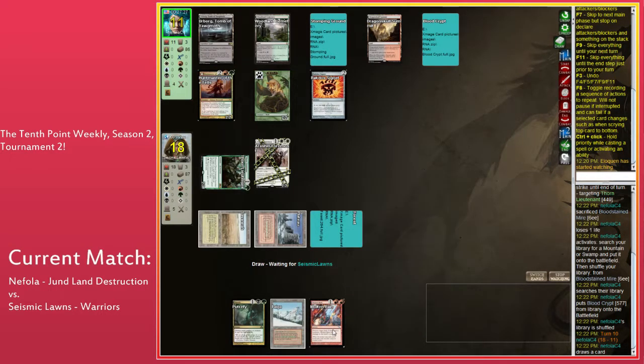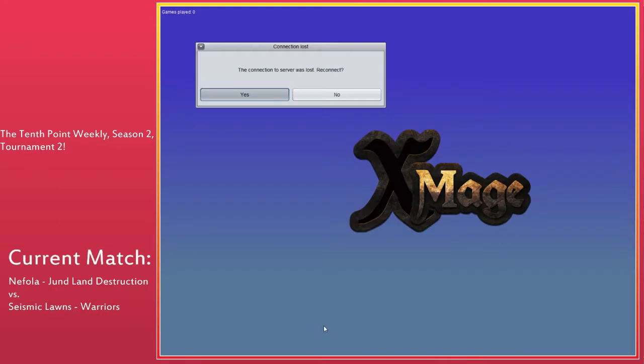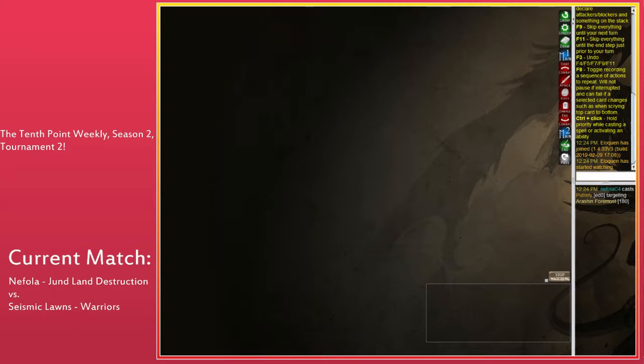There's Molten Rain — finally a land destruction spell from the land destruction player! Nephila has the hard choice: what do you Molten Rain? This is the classic question in LD — what colors do you take your opponent off of? I'm targeting Plateau. Should we pick up the stream? Well, it has the problem that when we do this I have to leave at like 5 or 5:30, and if I have the stream I'm committing to be here until the end.